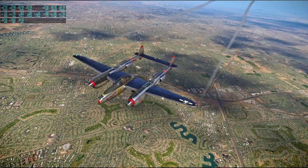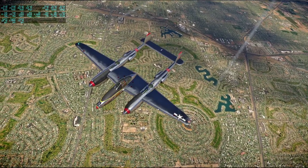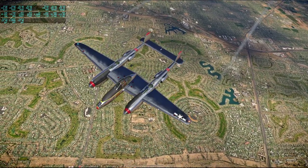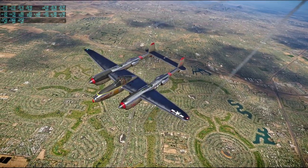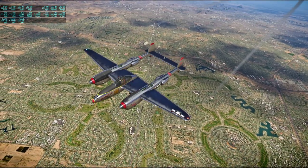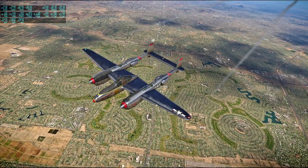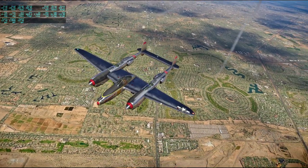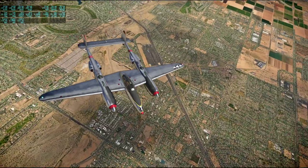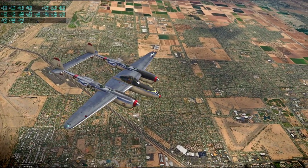Well, we're now flying over Surprise, mentioned in the previous flight. Interesting concentric circle neighborhoods we've got here. I guess these are part of Sun City, I think — the concentric circles, technically. Surprise is not quite so concentric, I think — I think it's to the left here.